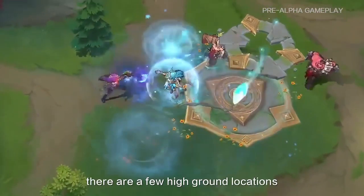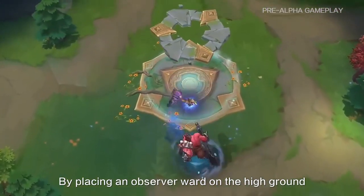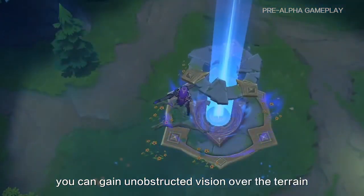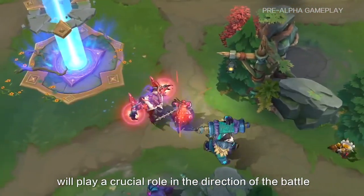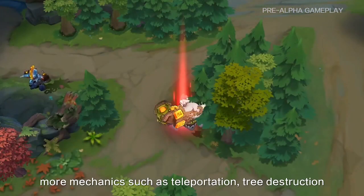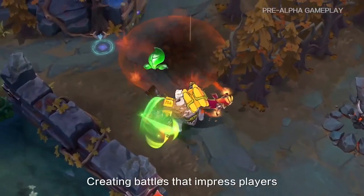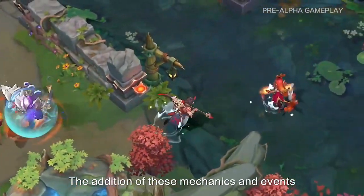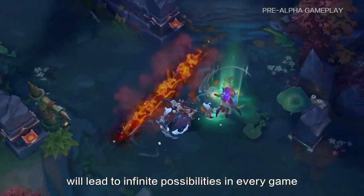Apart from the sentry tower, there are a few high ground locations distributed across the map. By placing an observer ward on the high ground, you can gain unobstructed vision over the terrain. The competition for these high ground locations will play a crucial role in the direction of the battle. In addition to the above mechanics, more mechanics such as teleportation, structure destruction, and more are also being tested. Creating battles that impress players has always been our design focus, and the addition of these mechanics and events will lead to infinite possibilities in every game.